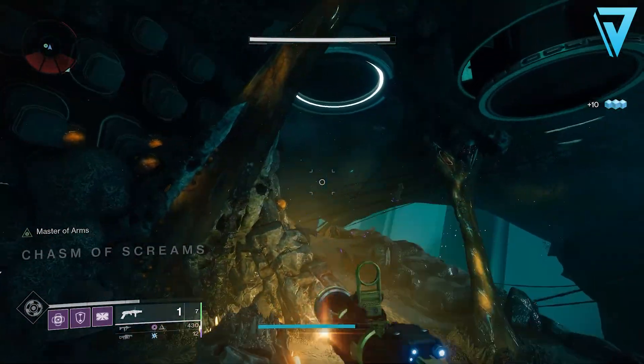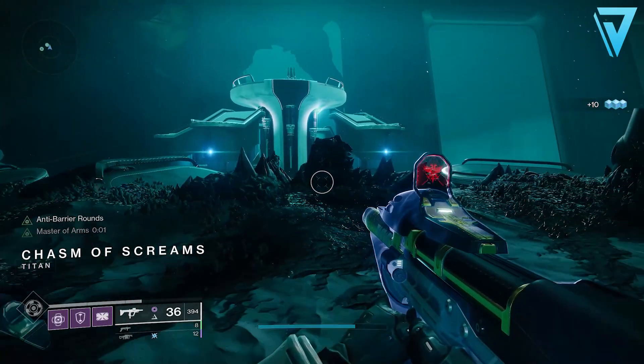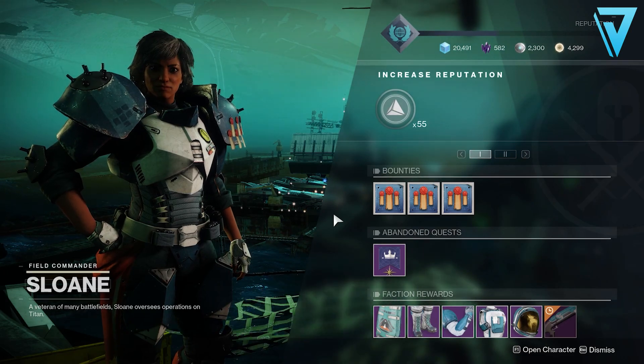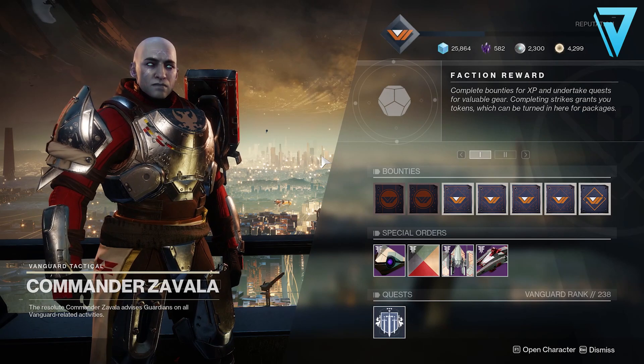With that all done, we come to the tenth step called The Will of a Titan, and we simply need to return to Sloan with our final report. That completes the Evacuation of Titan, which is potentially week two of this quest.